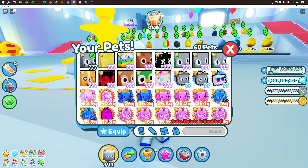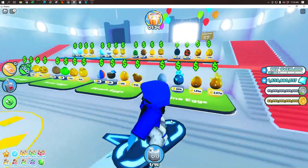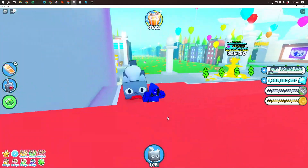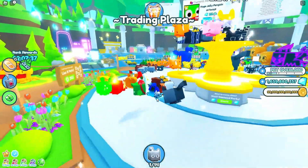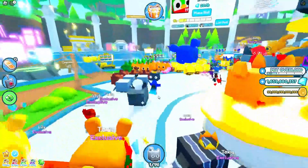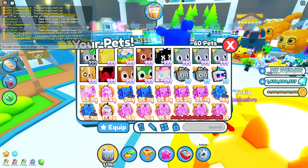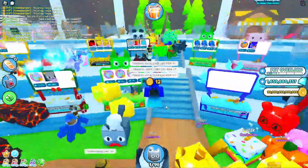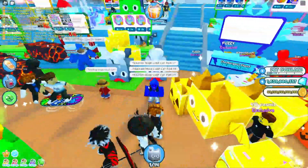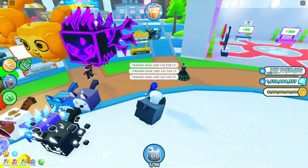So guys, I don't think I'm going to end up trading it, because as you can probably see, the value is super low anyways. But we'll go into the pro server right now and try to trade it and see what kind of offers we get. Alright, as you can see, we are now in a server, so let's tell everyone what we're doing. Now everyone knows I'm trading this pet, so let's see what kind of offers we get. As you can see, there's already a guy with a huge chef cat, and there's probably lots of people with them.